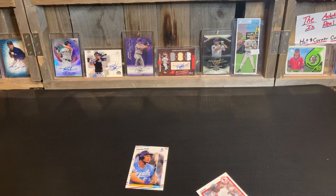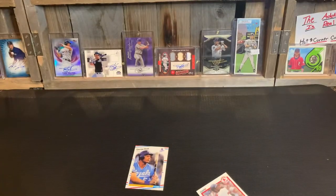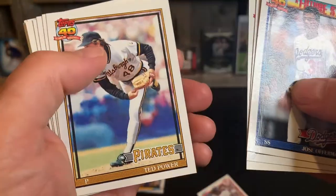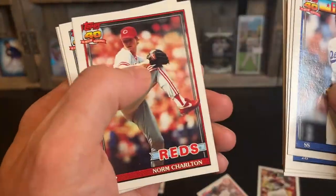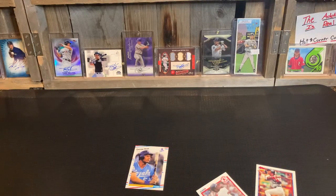This is a 1991 Topps. The gum is intact — I'm not going to eat it, it's crispy. Offerman, Fletcher, Thompson, Power, Tewksbury, Clark, Hewson, Riles. There we go — Sammy Sosa! We'll take him. Griffin, Bream, Charlton, Island, another Doc Gooden, Tommy Green. Some of these packs are easy; others are not so good.